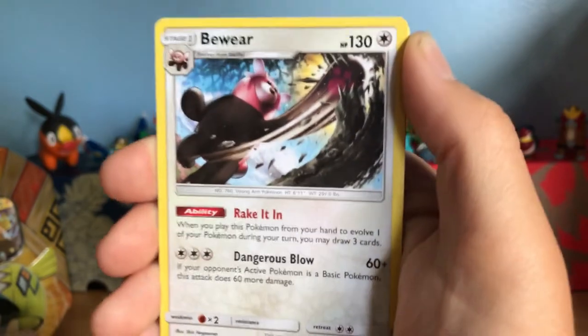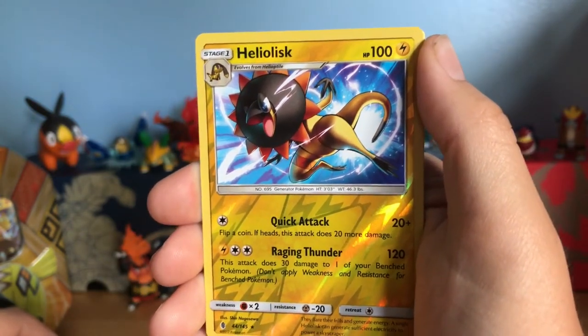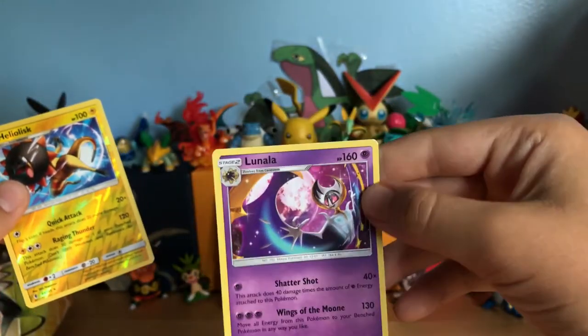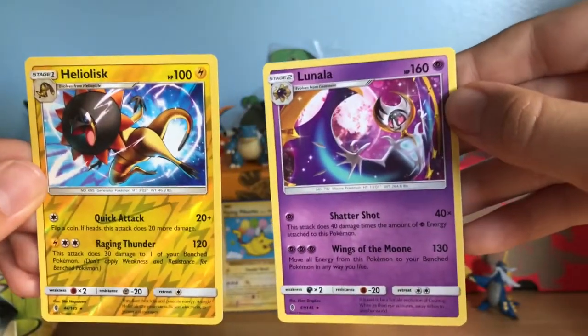Lampent — ooh, a Bewear! And our reverse is a reverse rare Heliolisk. And our rare is a non-holo rare Lunala — but that is amazing! You can go pause right now and read both of their moves; they're really good.